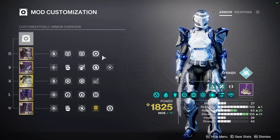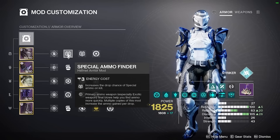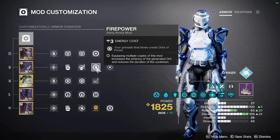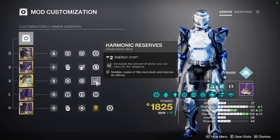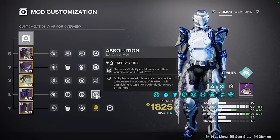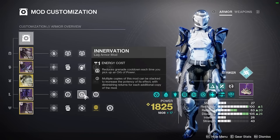For mods: on the helmet, Harmonic Siphon so your Arc weapon creates Orbs of Power, plus Heavy Ammo Finder and Special Ammo Finder to keep Indebted Kindness and Dragon's Breath stocked. Harmonic Loader to reload Indebted Kindness quicker to activate Volt Shot faster. Fire Power to create Orbs from your Grenade, and Impact Induction so powered melee attacks reduce your Grenade Cooldown. On the chest, Harmonic Reserves for more ammo in Indebted Kindness, plus Void Resist and Arc Resist. On the boots, Absolution and Innervation for Ability Cooldown — getting that grenade back as fast as possible.